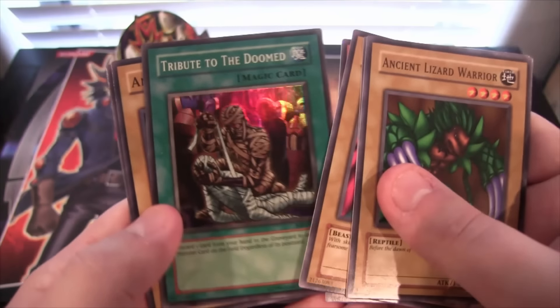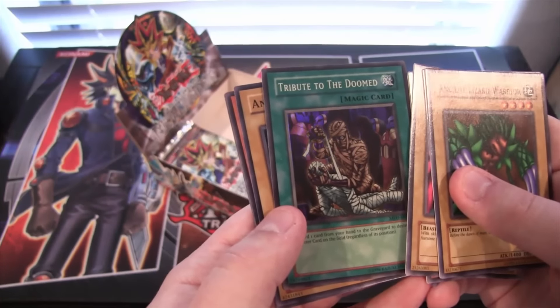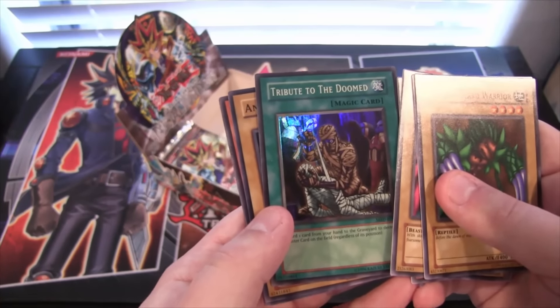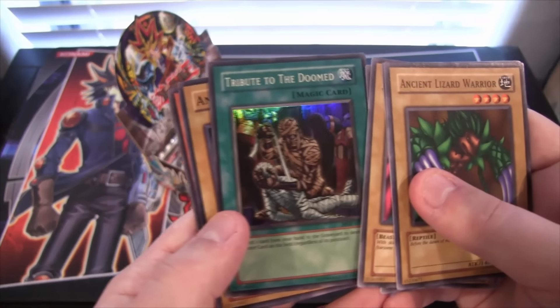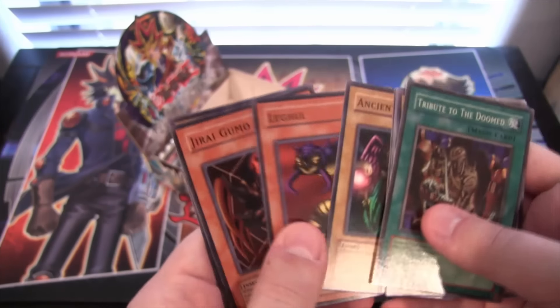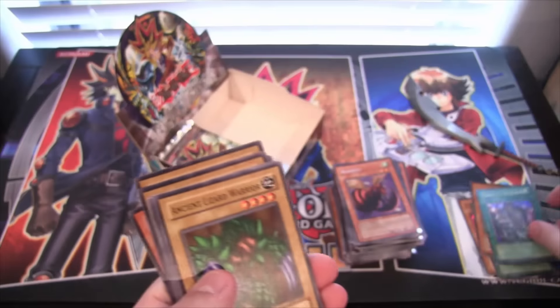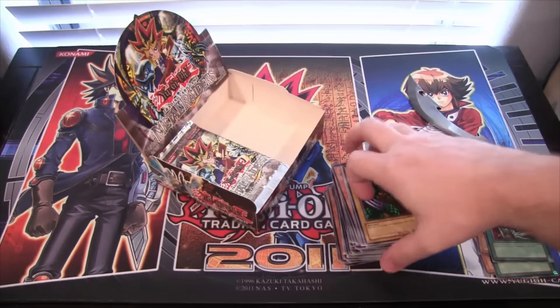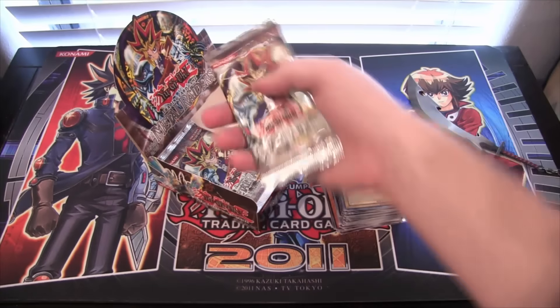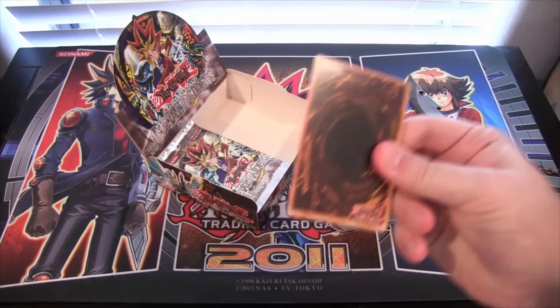It looks like we have Tribute to the Doomed — I remember using this card too. That's really awesome. I always thought it was creepy. Like, is he unwrapping the mummy or wrapping up the mummy? And is it a person? I just don't get what it's trying to be — the artwork is kind of weird. Did he kill a person and wrap them up, or is he unwrapping a mummy? Yu-Gi-Oh mysteries.